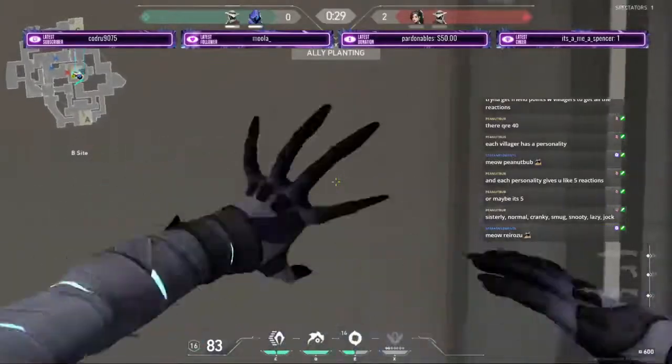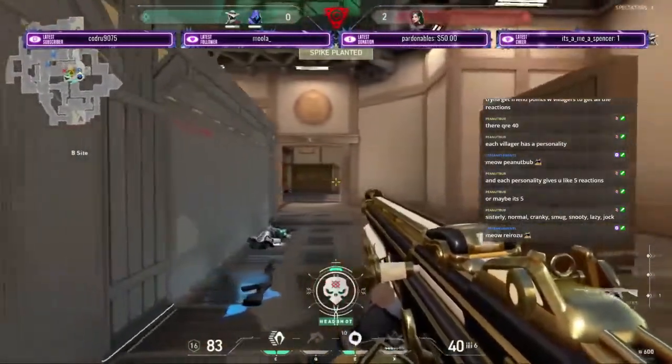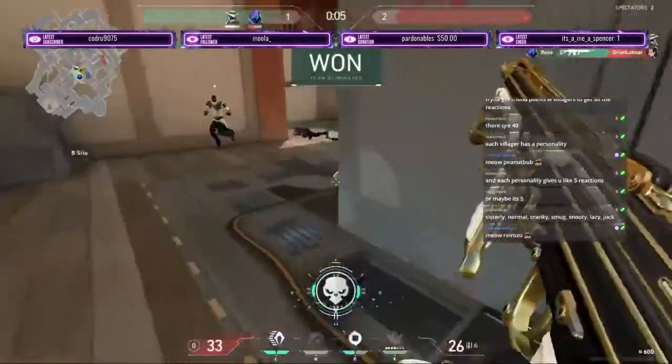Omen's Q is Paranoia — a blinding orb that reduces sound and vision for all players it touches or passes through.